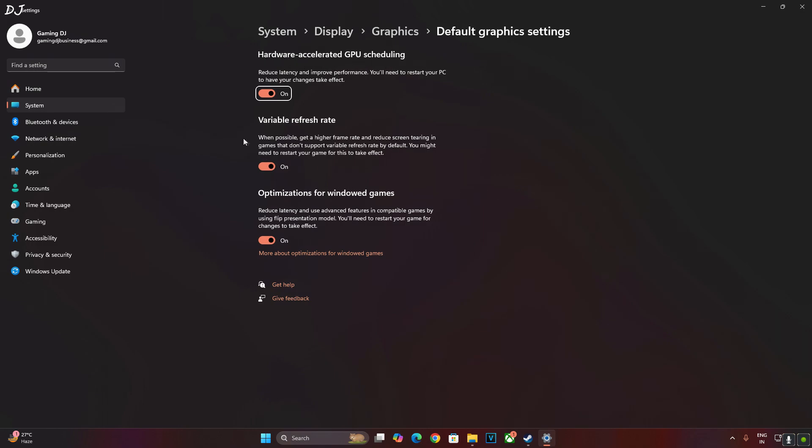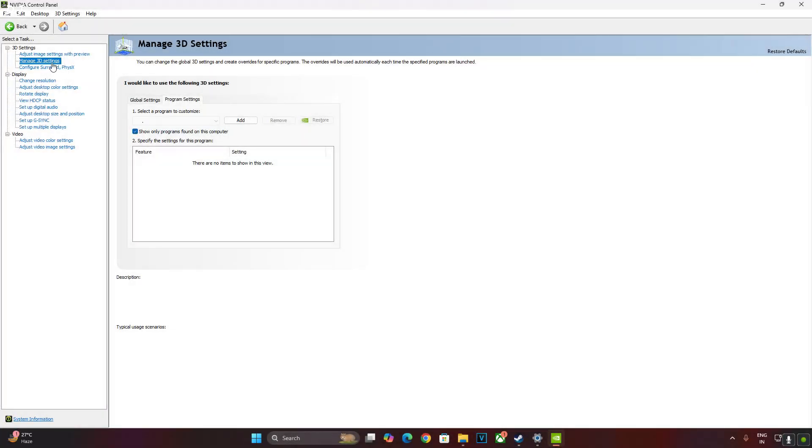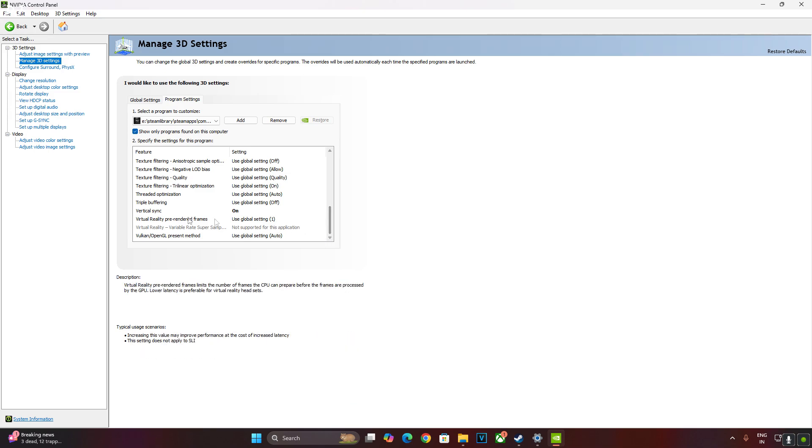If your monitor supports VRR, enable that setting as well. Now I'll enable VSync from the NVIDIA Control Panel. Click on Manage 3D Settings, then Program Settings. From the drop-down bar, select Silent Hill 2, scroll down to the end, and enable VSync, then click Apply.